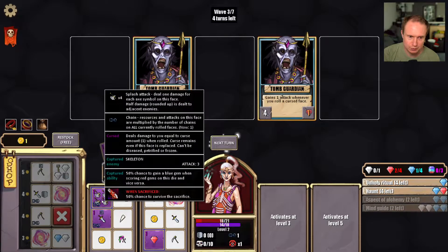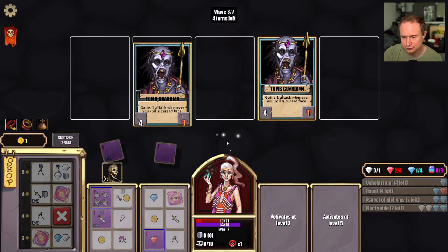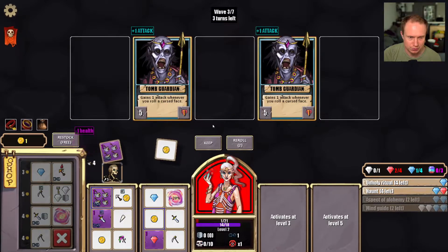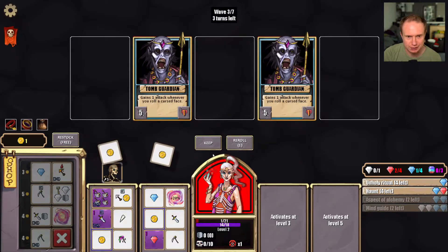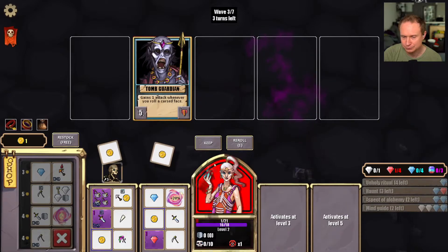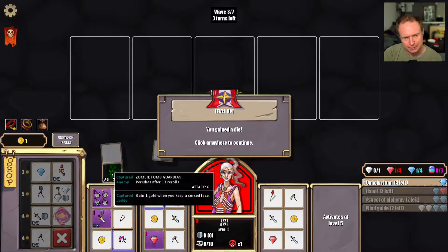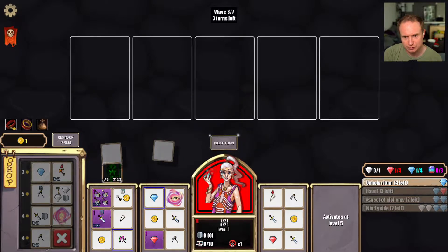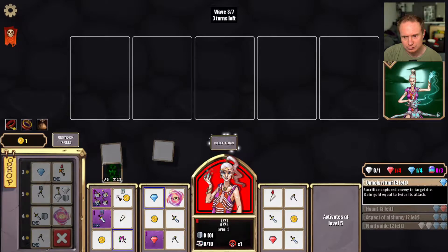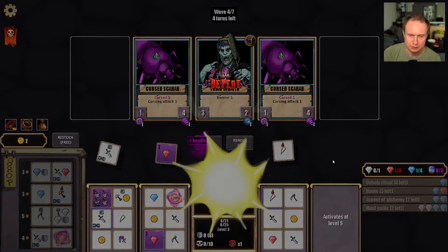Wait, why didn't that splash? Oh, it did. Okay. We're in a little bit of trouble though — I think we might just die to rolling. Okay, so we get you and you have persists after 13 re-rolls. Okay, so we're still alive, but we really need some sustain here. Okay, I'm gonna remove it.